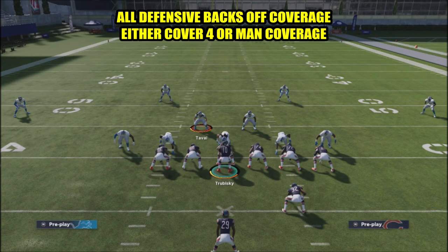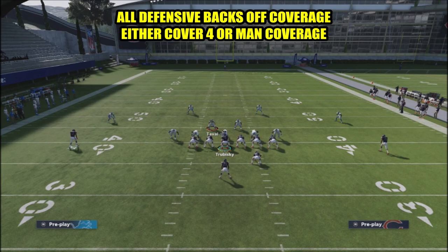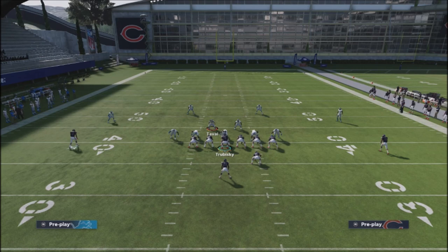We've got off coverage right here. This indicates that because these defensive backs are off, it's most likely some type of cover four shell, or maybe some kind of man blitz, because all these defensive backs are off deep. Cover four shells mean all four guys drop straight back, and if it's a man blitz, all these guys need to be off the line so they don't get beat over the top. This is a cover four drop defense - very common to see online. The tell is that the safeties are not lined up over any particular player; everybody's at kind of equal distance.